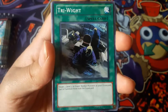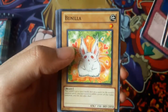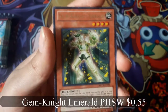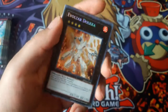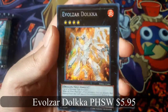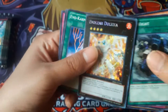Try White. Gem Knight Emerald for Rare. A Volzar Doka for Secret Rare. That's nice. Starting off with a Secret Rare.